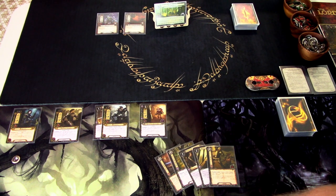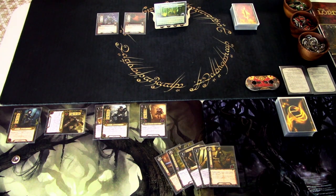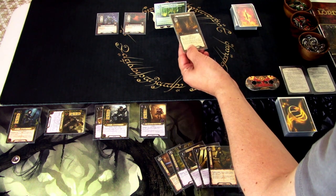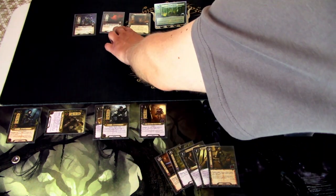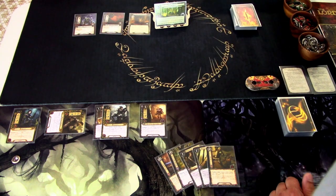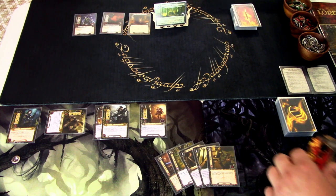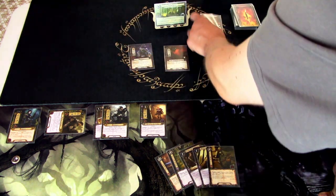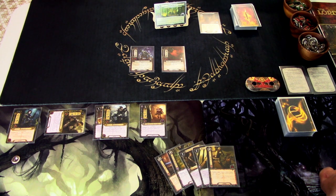We quest with Prince Imrahil, since the Squire will get defeated once the troll hits. We reveal an encounter card: a location, Enchanted Stream. While Enchanted Stream is the active location, players cannot draw cards — that really sucks. We are five willpower against two threat, adding three progress. But our threat jumps to 35, which is bad because the Beastmaster now engages us immediately. We're in trouble right away. We travel to Enchanted Stream so there's nothing in the staging area, but now we can't draw cards.